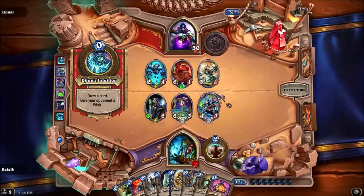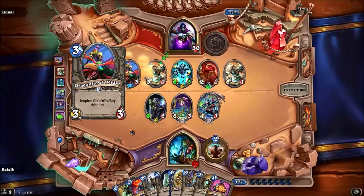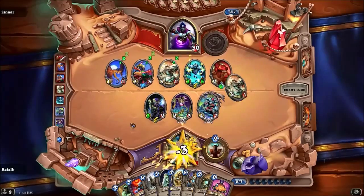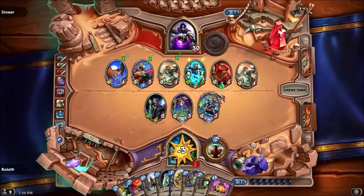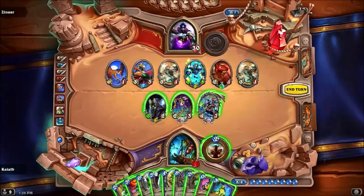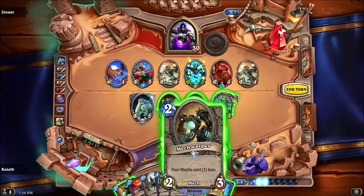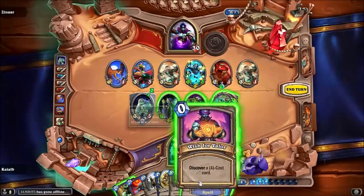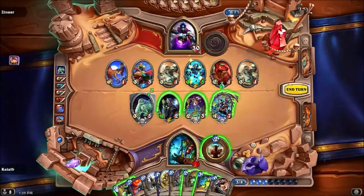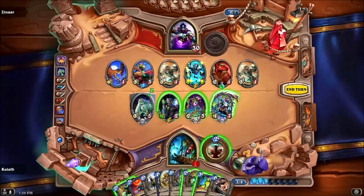4-cost card — he's gonna go straight for face. What is this? All master, sure. Actually no, let's kill something first.